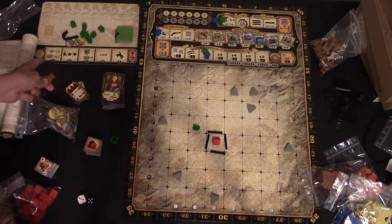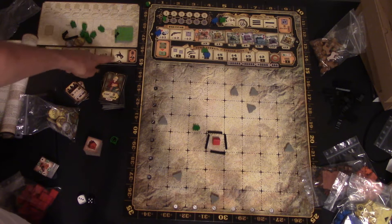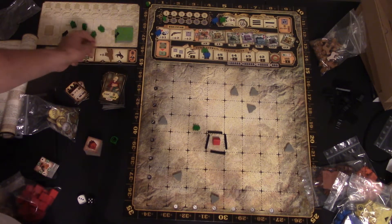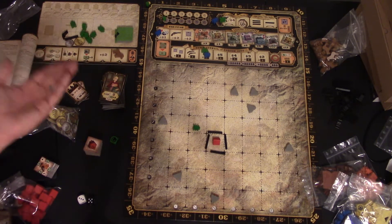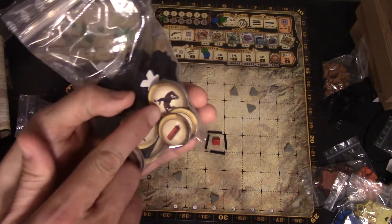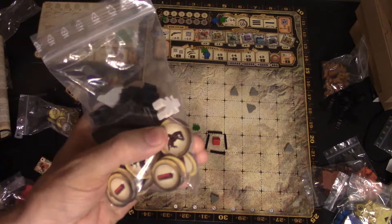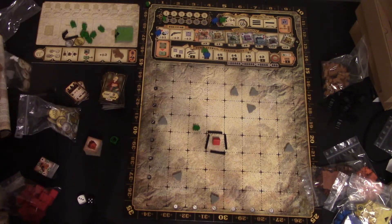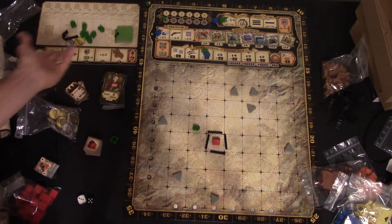At the end of every round, cowboys have hat numbers, and the farther out they go, the bigger the hat number — but the weaker the action, like just $2 or nothing. However, if you do that, you may get the most hat. Whoever gets the most hat for each round gets a rodeo token. Every round, for all four rounds, you're trying to win rodeos as well.